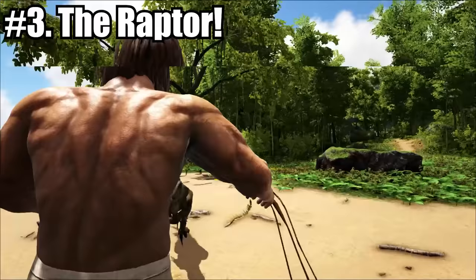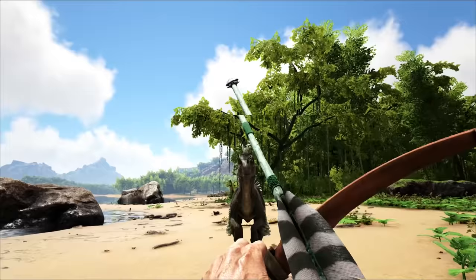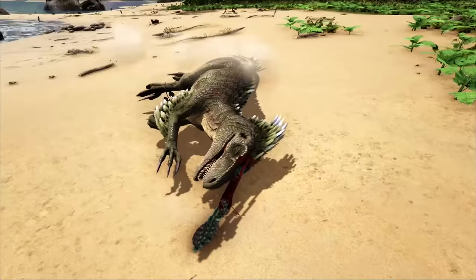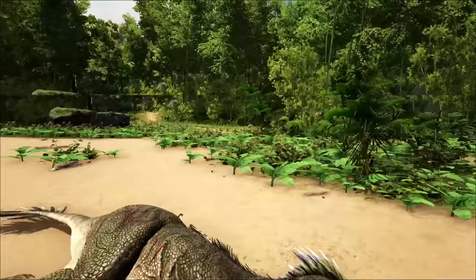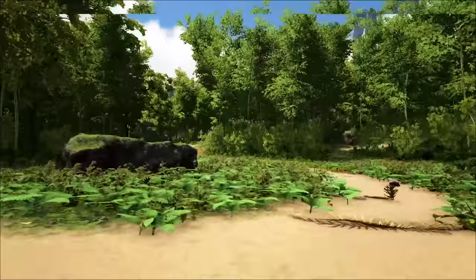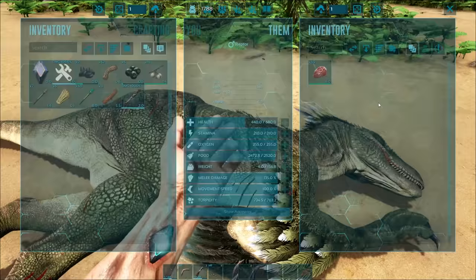Coming in at number 3, we have the Raptor. The Raptor is probably one of the first carnivores you'll come across, and these guys are relatively easy to knock out — literally one or two trank arrows to the head will put it to sleep. If you've got the bow and trank arrows, just fire a couple of shots into the Raptor's head. Craft up some bolas and bola it before you shoot — that makes your taming infinitely easier. And just like that, you've got yourself a Raptor knocked out.